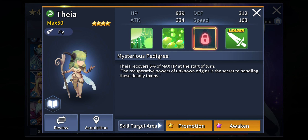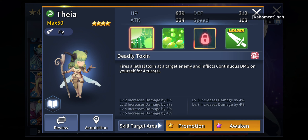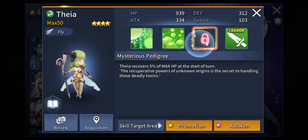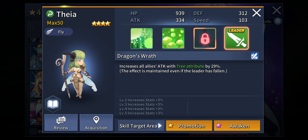Her passive, Mysterious Pedigree, has Thea recover 5% of max HP at the start of turn — that is one way to counter the continuous damage she inflicts on herself. So while she keeps hurting herself, thanks to her passive she just maintains her HP. Her leader skill increases all allies' attack with tree attribute by 29%, so if you have tree attribute allies in your team they are going to have their DPS boosted quite nicely.